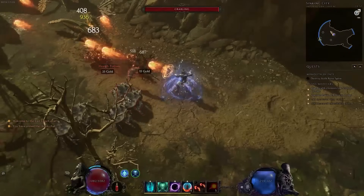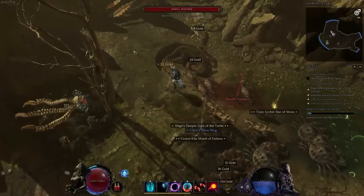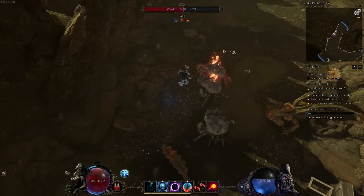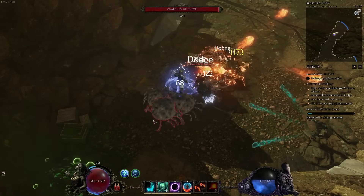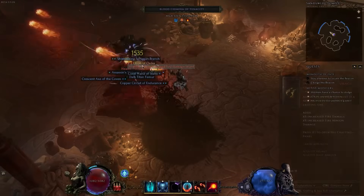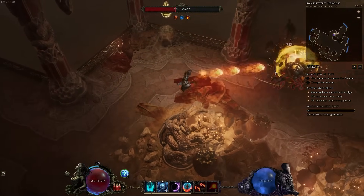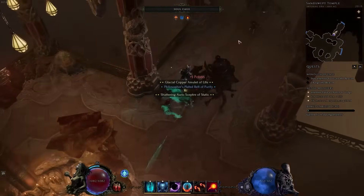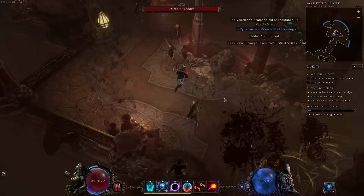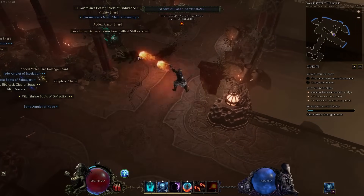Arcane Ascendence is a toggle ability that massively increases your damage, but makes you a sitting duck since you can't move at all while channeling — more damage but potentially taking a lot more damage too. Finally, Black Hole is a great ability used for both crowd control and damage, and there's a node that allows it to cast meteors so you can pull enemies in and smash them with meteors simultaneously. Overall the Sorcerer is fun and great for a typical caster-style playthrough, but once you play the Rune Master mastery, there's really no looking back.